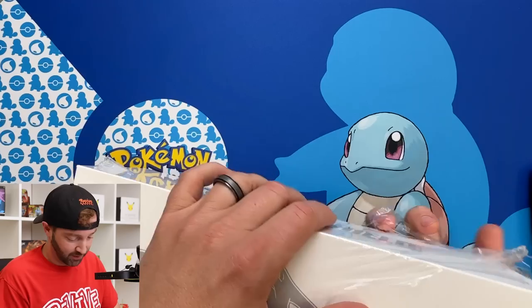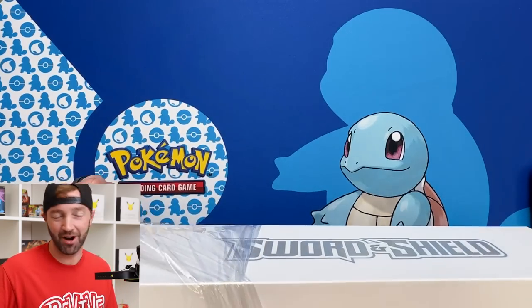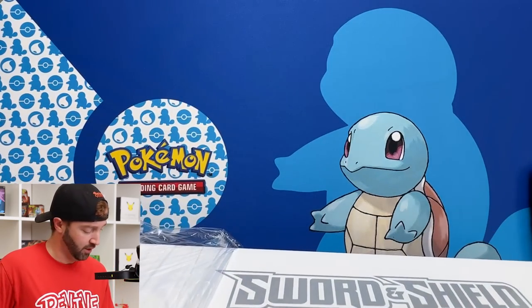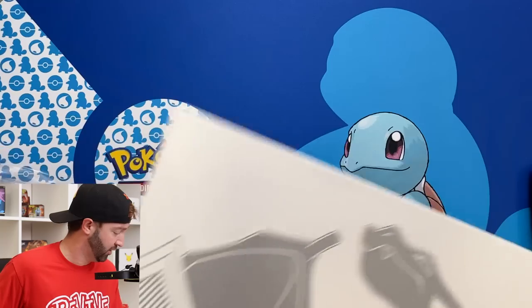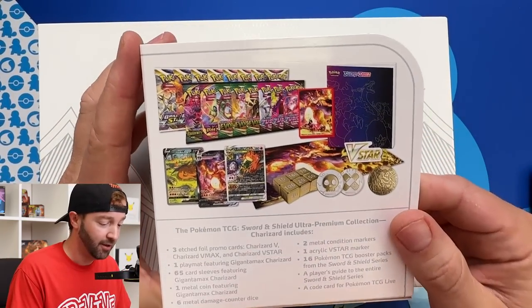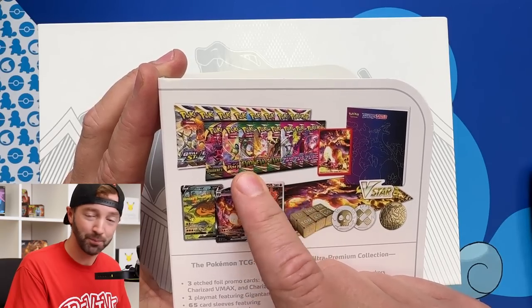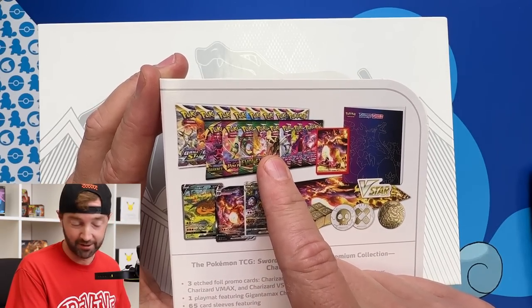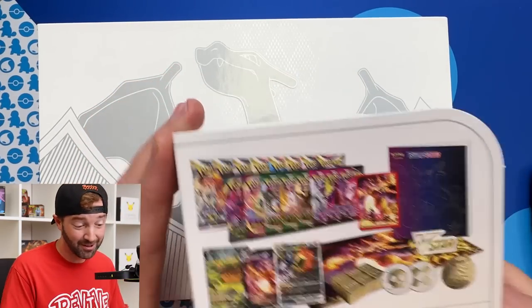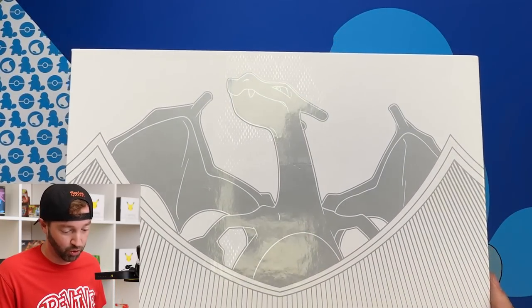I'm going to get to it. Sometimes I wake up and I do not have the words to speak. One thing I want to show you — look what it comes with. I cannot wait to see what's inside. There's a lot of good packs in this, like Fusion Strike 2, and there are some really cool premium cards also. I'm going to show you the whole shebang.